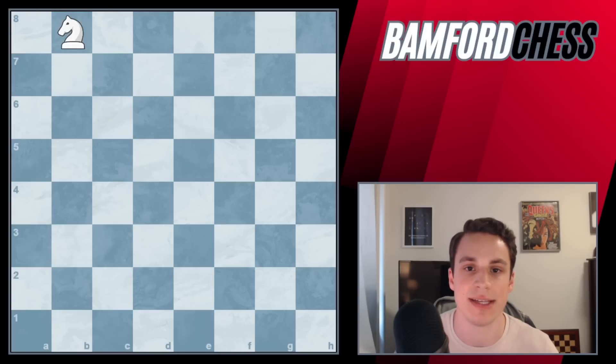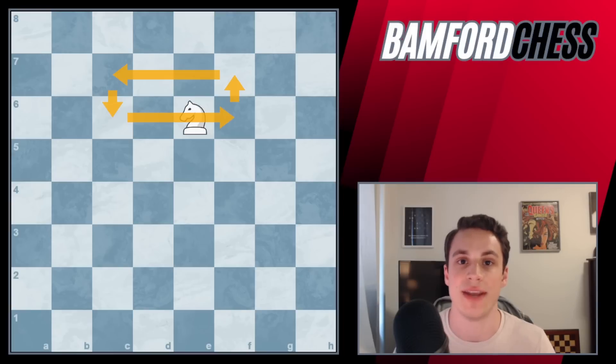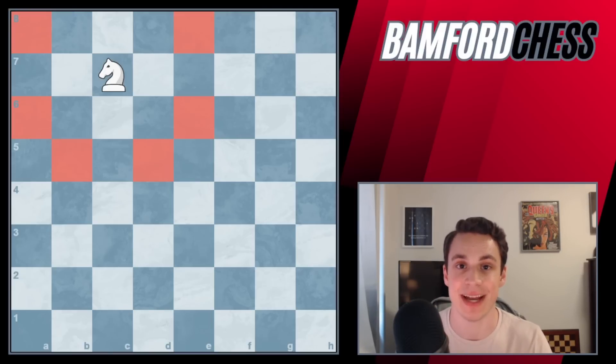Similarly, we can't place it on the eighth rank because the squares in front of the knight don't exist on the board. We also know we don't really want to place it on the rim — it's only going to control a couple of squares. Somewhere in the middle is where the knight controls the most squares. These eight specific highlighted squares are positions where the knight controls six squares in the opponent's territory. Thinking back to the pawn — worth one point, controls two squares — the knight at its best controls six squares, therefore it's worth three points.